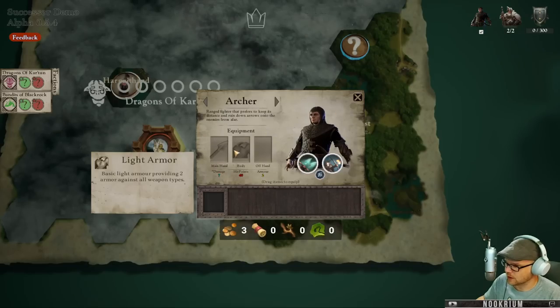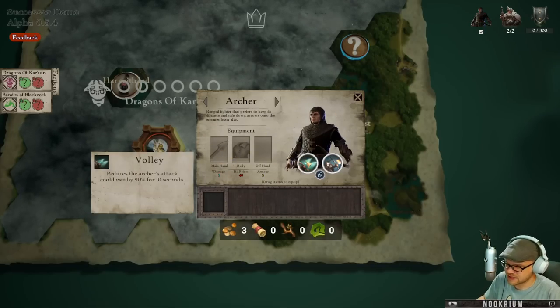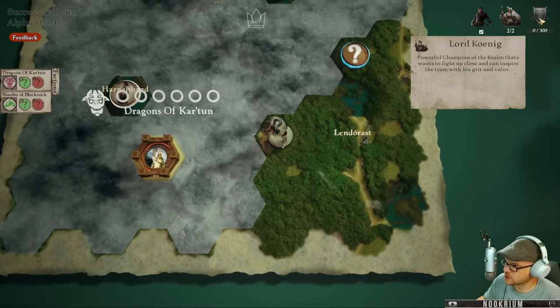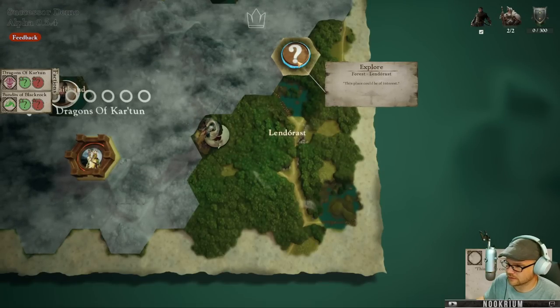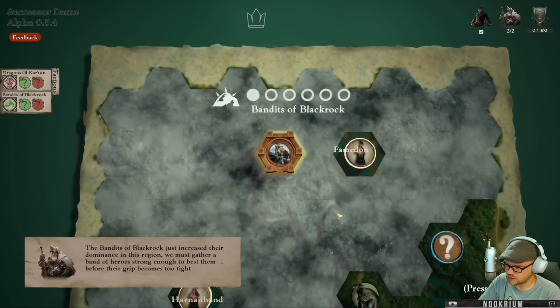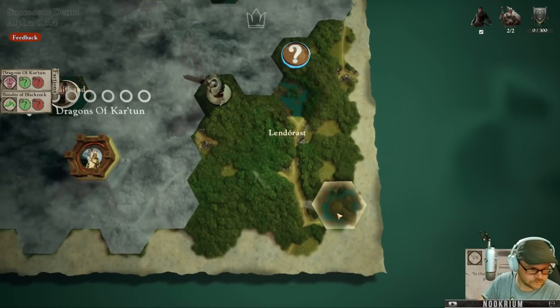Reputation is over that way, which says zero but actually it's 300. Bandits of Blackrock just increased their dominance in this region - we must gather a band of heroes strong enough to best them. I came across a hero trapped in a cage. 'A stranger, please help me. My captors hold a key to this cage.' Agree to take the captors and in return your hero promises to join your cause. Excellent, yes.